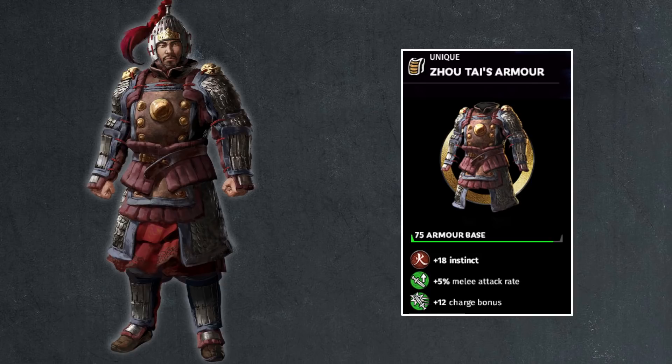Then we have Zhou Tai, who probably doesn't need any of these stats — he just gets Undying Vow and wins. But 75 armor, 18 points of instinct, 5% melee attack rate, and 12 charge bonus are all good. Then we have Gao Shun: 70 base armor, 18 points of instinct, 5% armor piercing damage, and 5% melee attack rate. If you notice anything, all the A World Betrayed ones we see so far have their armors and stats adjusted pretty well, whereas the Mandate of Heaven ones are not adjusted very well. We also have Chen Gong's armor: 10 points base, makes sense he's wearing a robe, 18 points of cunning, 30% range block chance, 15% speed.